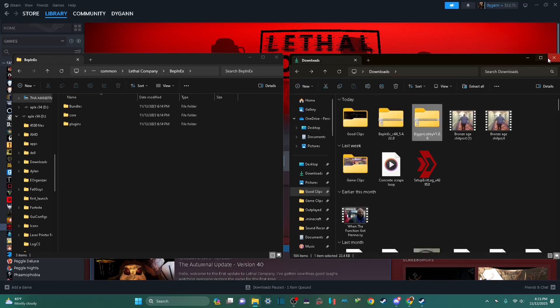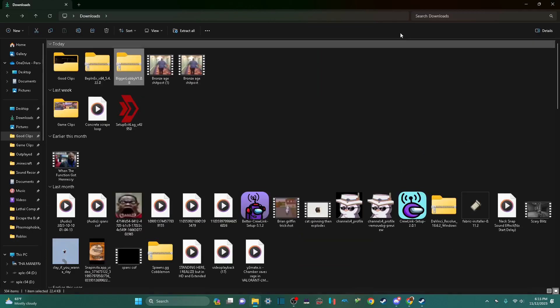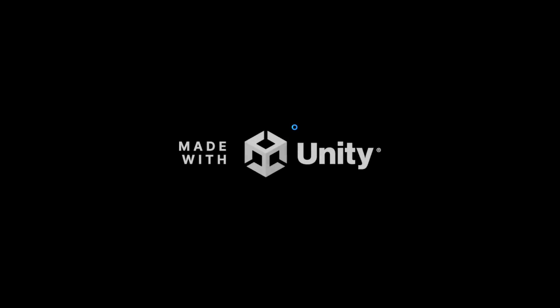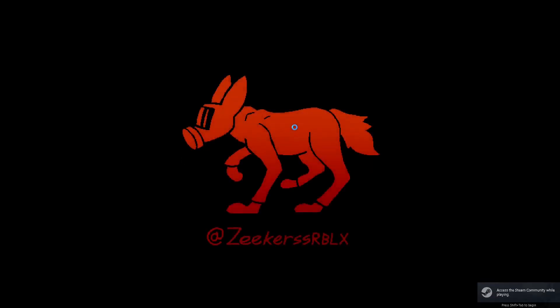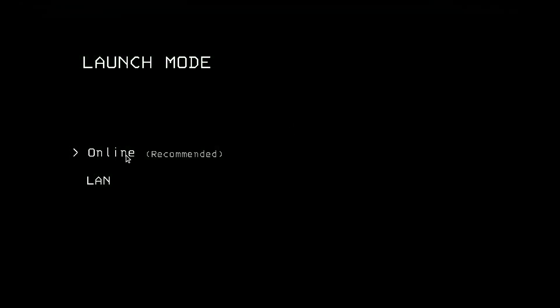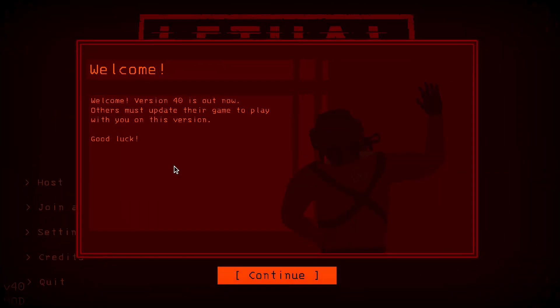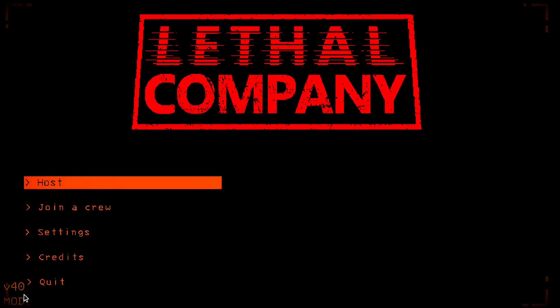Then what you're going to want to do is open Lethal Company. Go to Online, then Download. You will see this screen — hopefully — with the mod showing at the bottom left.